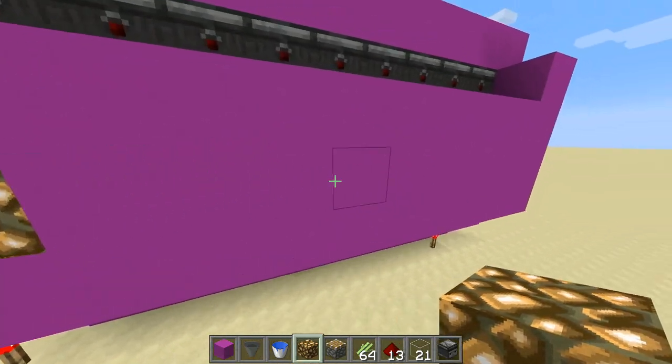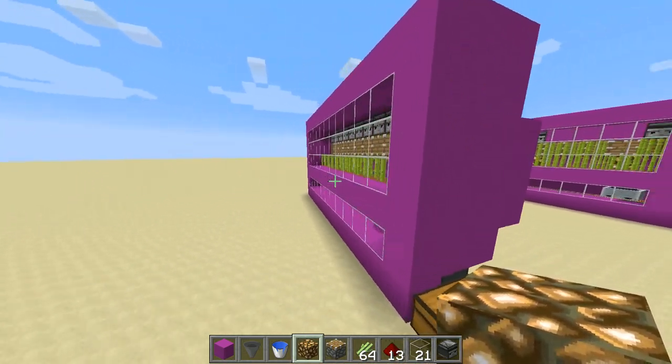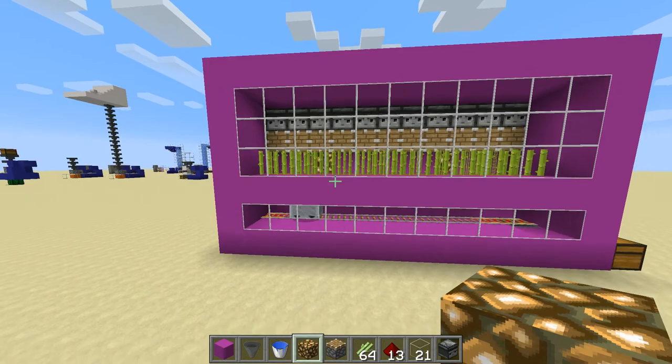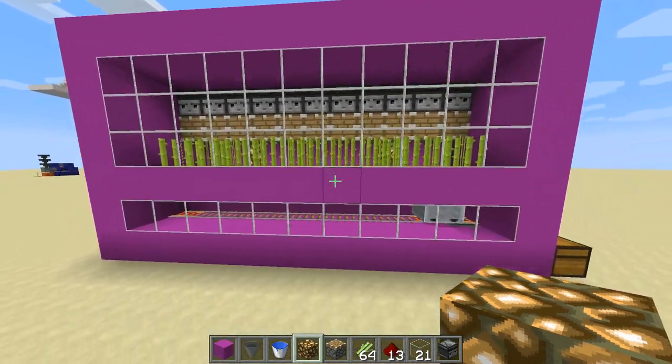But you can put some light if you want, just to make it look a bit nicer. Sugarcane grows irrespective of light level, according to the wiki.